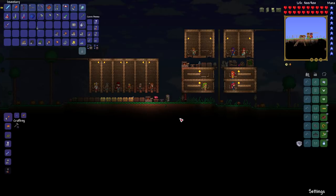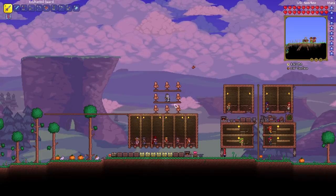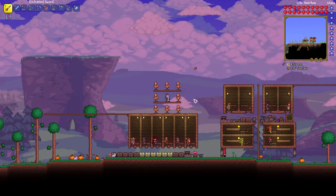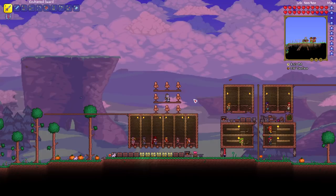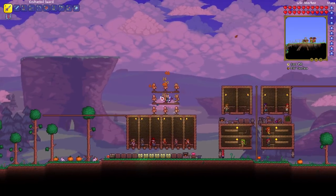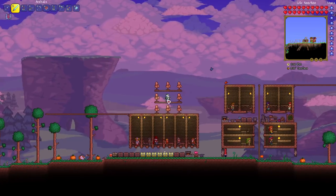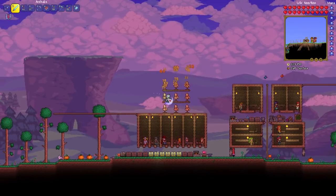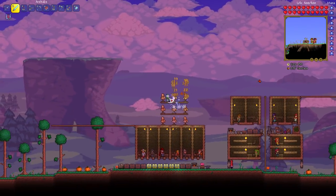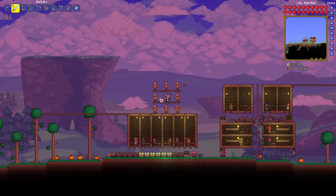I've set up some target dummies. By the way, target dummies are 20 wood and 50 hay at the sawmill — you can get hay by buying the sickle from the merchant and then cutting some grass. This is what the enchanted sword looks like against the target dummies — that's pretty impressive. It's a very powerful sword early in the game. But this is what the Arcanalaus looks like — the damage per hit is lower, but the number of hits is way, way higher. Just because of that number of hits, you can do massive damage with this sword. That's what the Arcanalaus is all about and why it's so legendary.